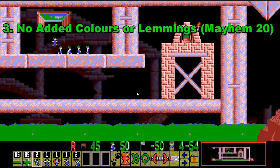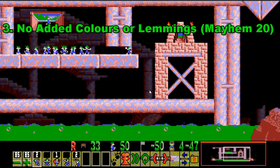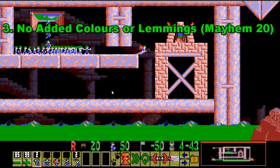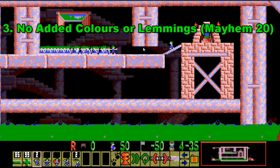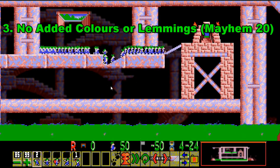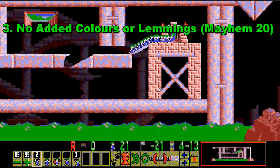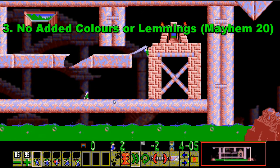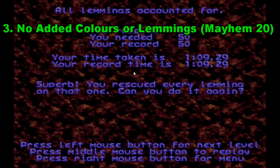Number 3 on this list is No Added Colors or Lemmings, which is Mayhem level 20 — about 11 levels from the end of the game. It's probably most people's favourite in the game across the Lemmings community because the solution is just so good. This is the harder version of Fun level 4, and like Fun level 4 you have to save 100%. There's a very clever way of freeing a blocker while not stopping the other Lemmings from getting to the exit. The big trick is making a Lemming mine through the bridge so that other Lemmings can climb up it — he mines and then climbs up to save his friend.